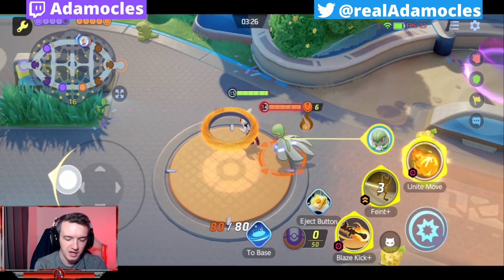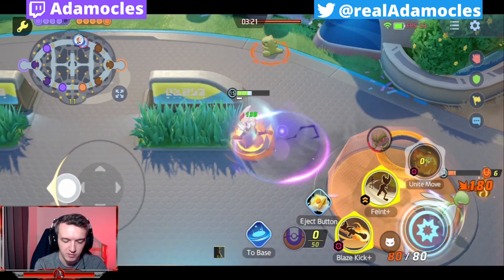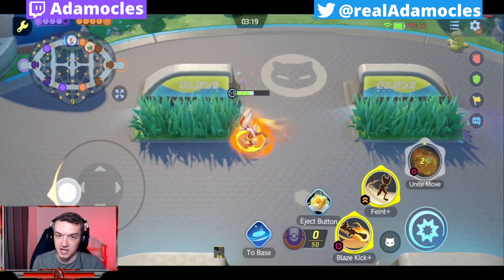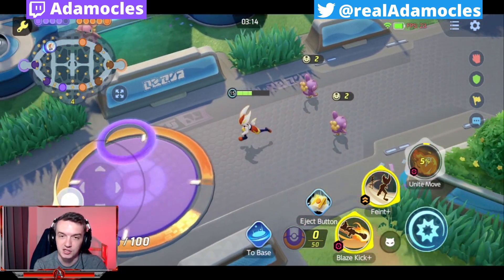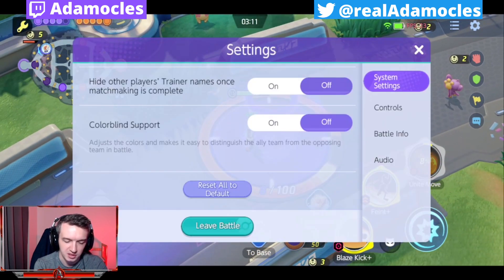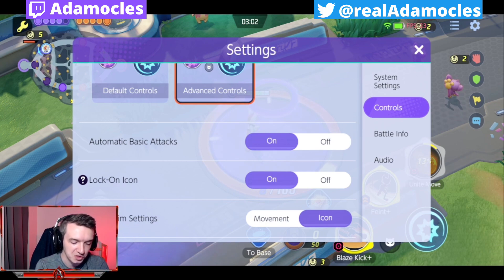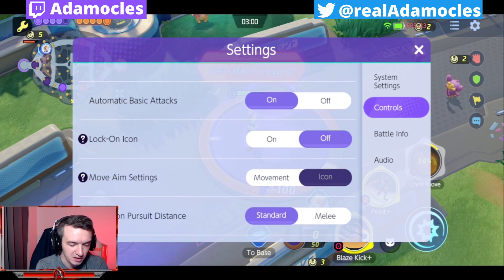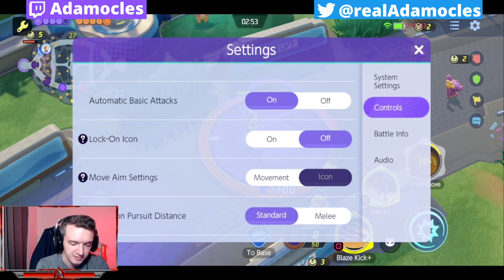You can see now all my attacks are going to be focused on that Gardevoir. It's really, really helpful when it comes to target selection and target priority in team fights. 100% if you're playing on mobile, this is your biggest advantage over Switch players, so always keep it on. It's going to make it so you can switch targets easily in team fights and focus down targets rather than just going for the closest possible person like most Switch players have to. It displays icons for nearby opposing Pokemon — tap Pokemon icon to attack that Pokemon. Definitely keep that on.